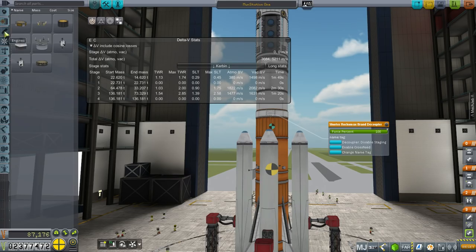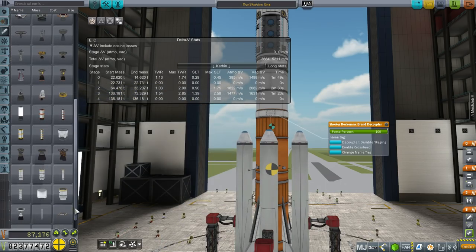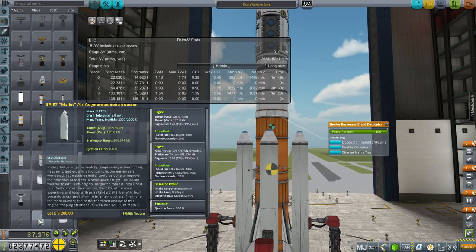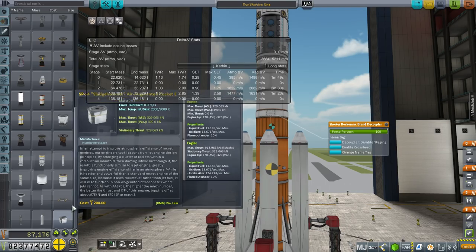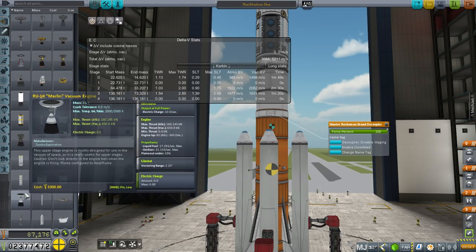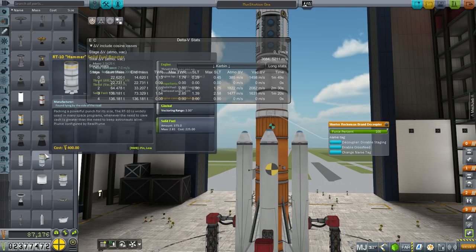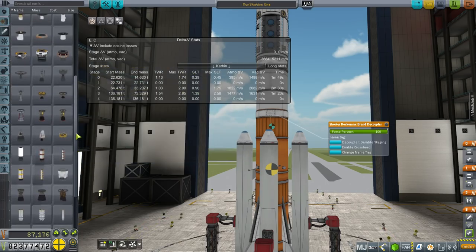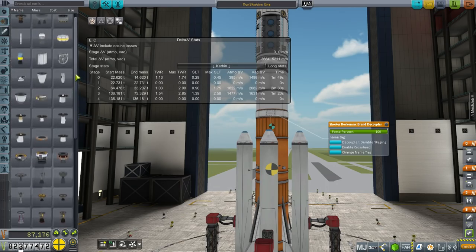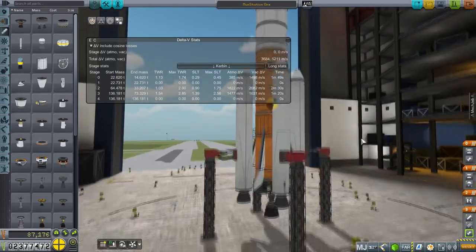I really wanted to put Separatrons on the boosters so that they could arrive safely on the ground thanks to stage recovery. But it does not seem like I have unlocked Separatrons. We've got a lot of air-augmented solid rocket boosters — lots of air-augmented ones, a sky crane, and many other things: flea, gnat, cricket even, grasshopper. But no Separatrons yet — I assume I'm going to unlock them later. So we'll just have to hope that they don't smash into each other.